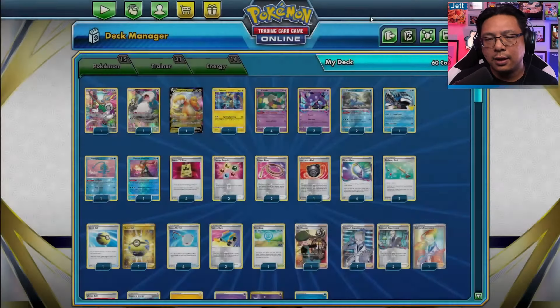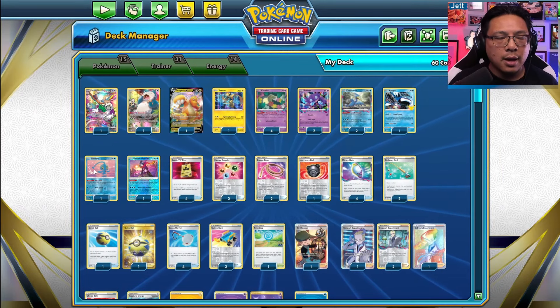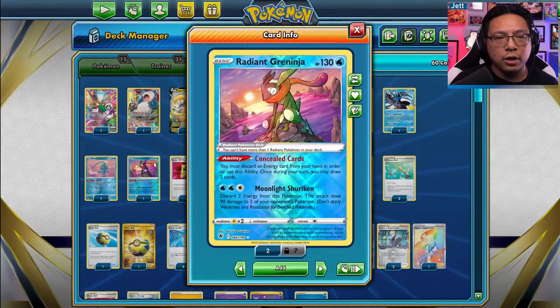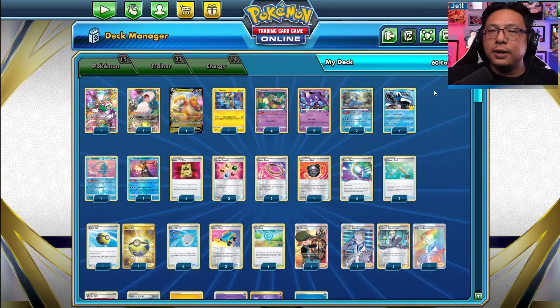We've also got Oranguru here to switch cards — put a card to the top of your deck and then take the card off the top. Particularly great for energy that you want to Mirage Gate back in. Manaphy to protect the bench and Greninja to draw cards. So yeah, there's a lot going on in this deck.